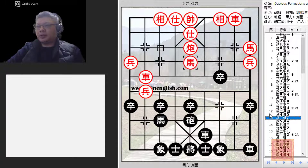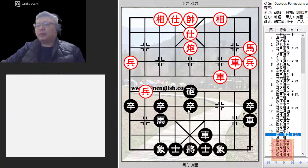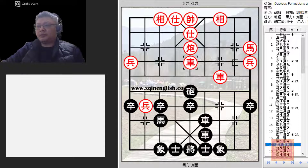Black attacks, trade of material, red dislodges the black cannon and manages to eliminate the black pawn. This means black would have wasted two moves pushing the pawn across the river. Red's initiative would slowly grow from here onwards, and the issue of the red pawn would still have yet to be rectified. The red pawn would now start to do damage — a forced trade of cannon, setting up an iron ball checkmate.